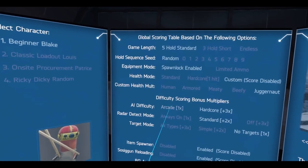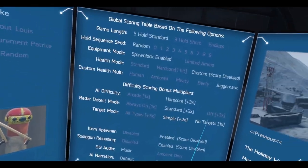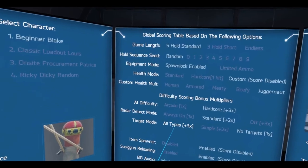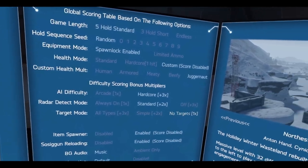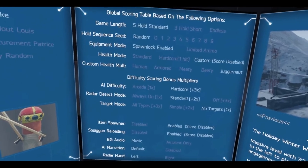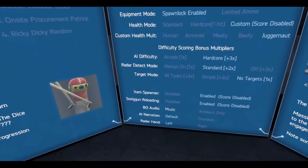Hardcore AI, radar detect mode, target mode — wait, no targets. That's right, so encryptions: last time I did simple, and right now I'm going to do no targets. So that means no encryptions, just the sosigs themselves, and all you gotta do is survive.